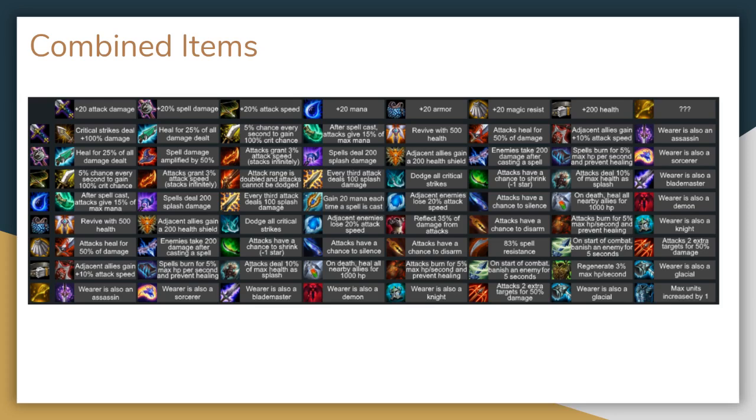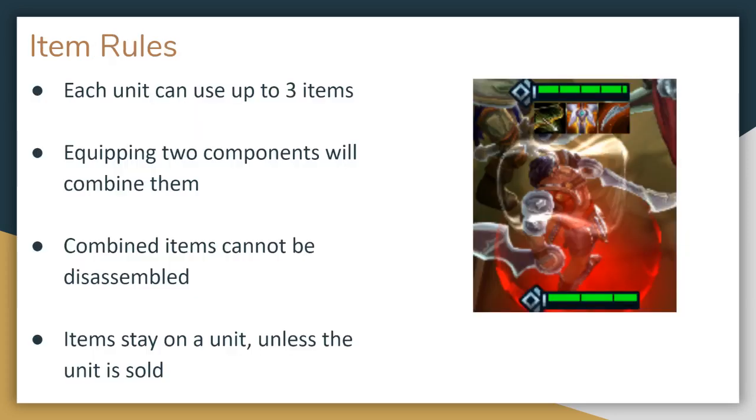This is actually a lot to learn for a newer player, so I would highly recommend keeping a chart like this open on a second monitor or some other easy place to reference so that you can know what your item options are. Each of your units can hold at most 3 items. Components and completed items both count as a single item for this purpose. Once an item is equipped to a unit, it cannot be removed unless you sell the unit, and once any two components are combined into a completed item, they cannot be disassembled.